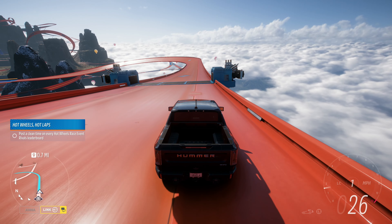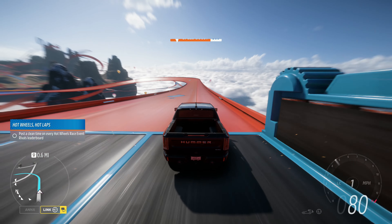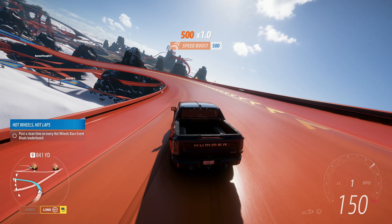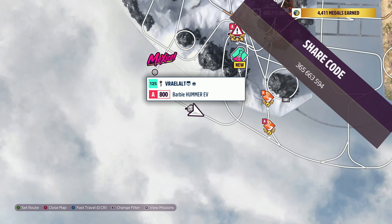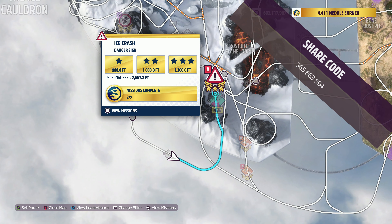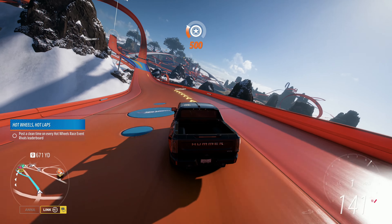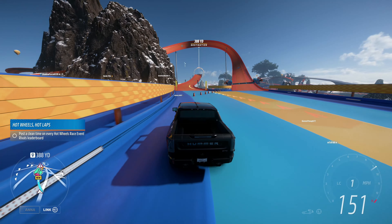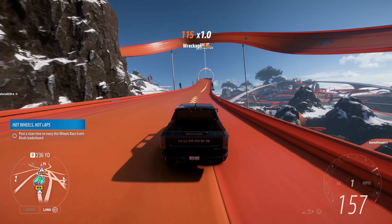Welcome to Series 22, Upgrade Heroes, Spring in Forza Horizon 5. The vehicle we're using today is the 2022 GMC Barbie Movie Hummer EV Pickup. The share code's on the screen now. The Hot Wheels danger sign we're doing today is the Ice Crash danger sign, and the goal for this danger sign is 1,246.7 feet.